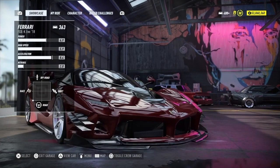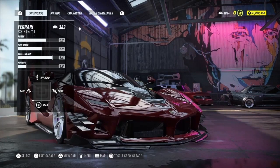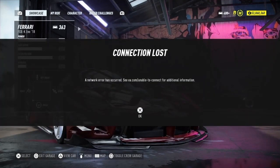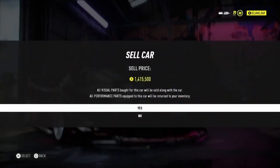Once the Ferrari is here, what you want to do is disconnect from the internet. Double-tap your PS button, click the disconnect button, and it will give you an error message. As you can see, I've disconnected from the internet — I got a 'Connection Lost' error. This is exactly what we want.